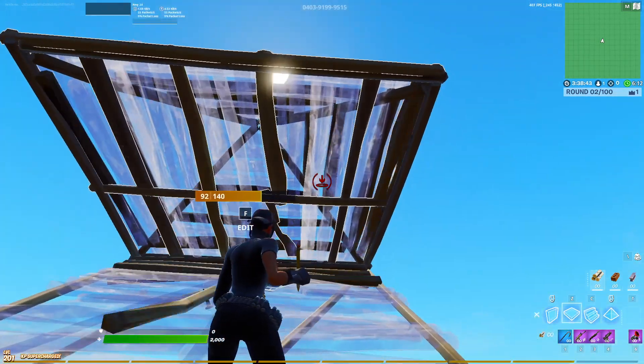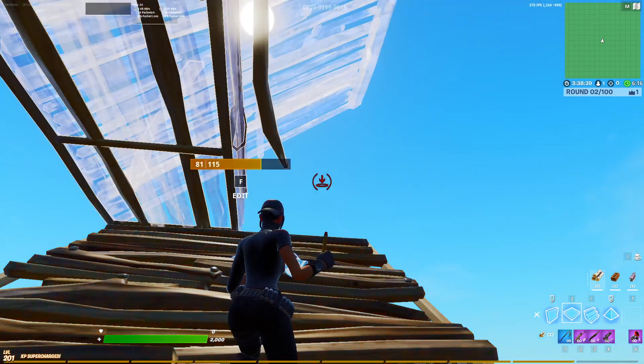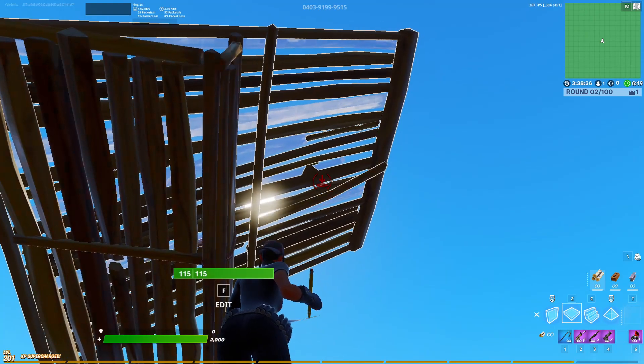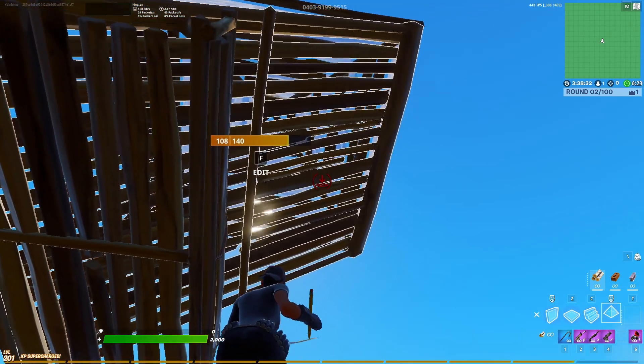Once you get to this part, you've got the floor and the cone up there. Edit the floor, edit the cone. You want to get your crosshair on that cone because we're going to be placing a cone above it. So you pull out your cone and while holding turbo build, you have your cone there.